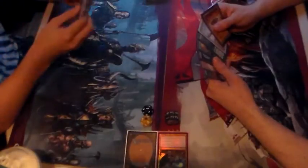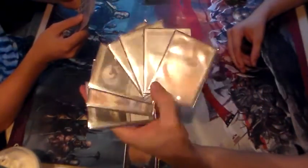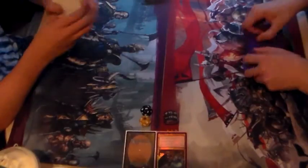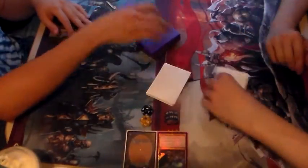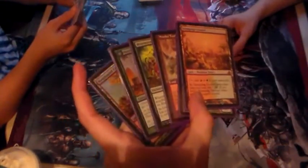Let's go ahead and draw our hands. This one goes — it's a very do-nothing kind of hand; I just get the feeling I can't keep it. It's got some spells in it, but there's an obvious lack of a certain card type. Since you're mulling to six, I'm mulling to six. I can actually keep this — I'm very comfortable keeping this hand. I'm not comfortable, but I refuse to go to five.